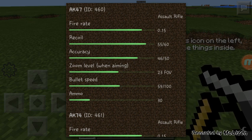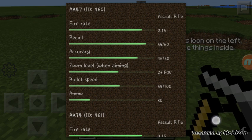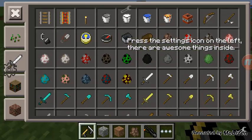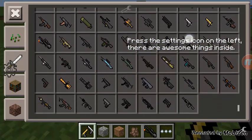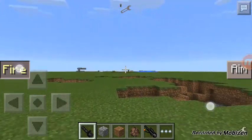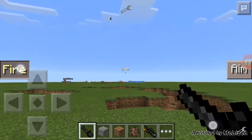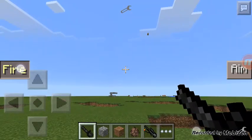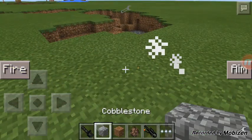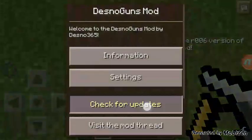Accuracy is 46 out of 50. 23 FOV when aiming. The bullet speed, which is the damage too, is 59 out of 100. I believe the minigun has the highest speed — yeah, the minigun has 100 speed for that.